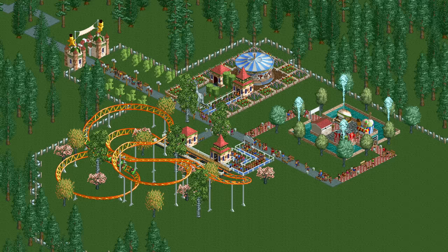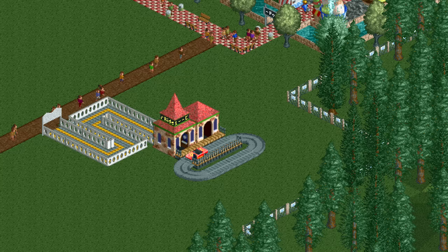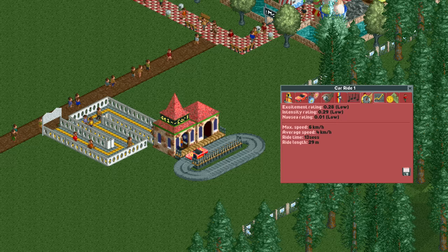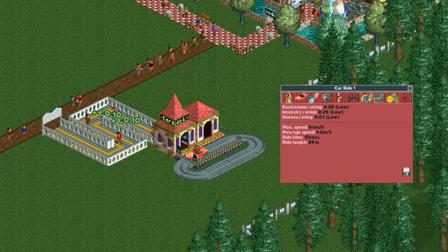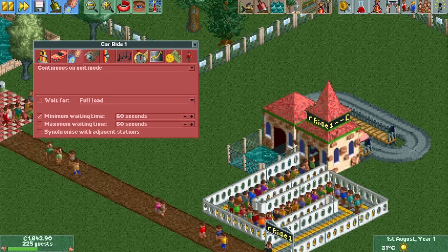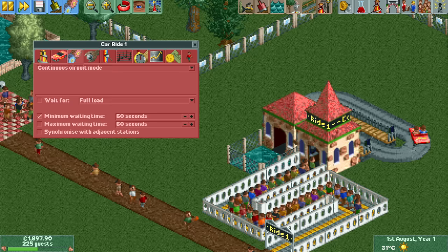Now we're going to build the most important ride of the park — a terrible tiny car ride. This car ride is incredibly boring with no stat higher than 0.3, so anyone who has the courage to sit through that boredom has to be rewarded. Their reward will be the best thing ever: a trip to the local drowning pond. Because the bureaucrats downtown don't really like this, we have to limit the throughput by setting it to only one car and a minimum waiting time of 60 seconds, otherwise the park rating will suffer.